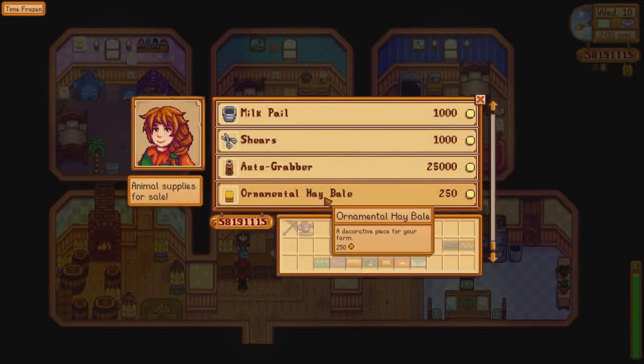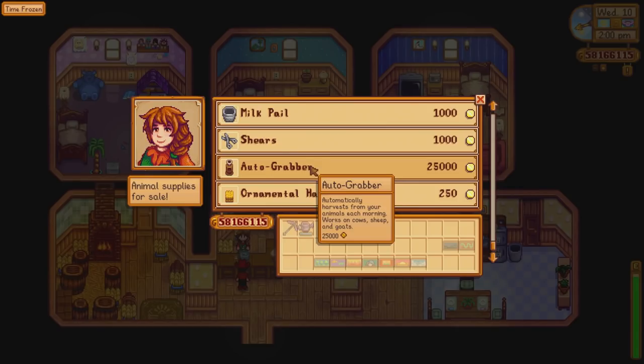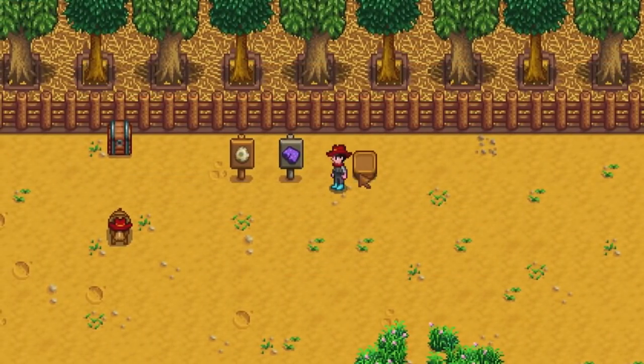Marnie now sells a handy item called the auto grabber — an expensive item that can be placed in a barn and automatically harvests milk and wool from the animals each morning. Granny Evelyn will give you a new crafting item: garden pots. Garden pots allow you to grow any crop indoors all year round — think of them as a one-tile greenhouse. When placed outside, however, they only grow crops that are in season.